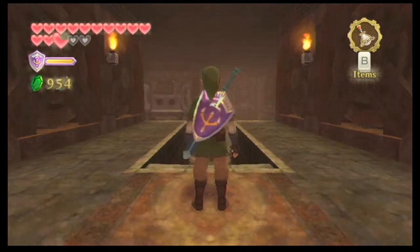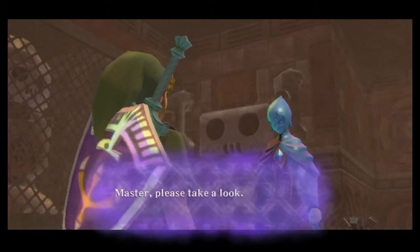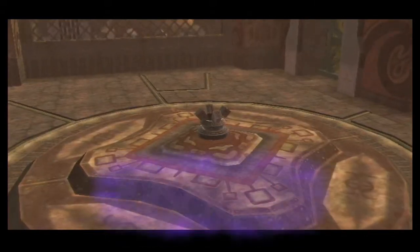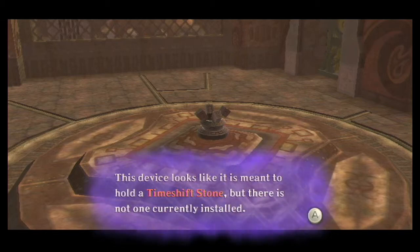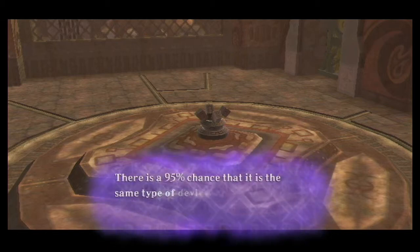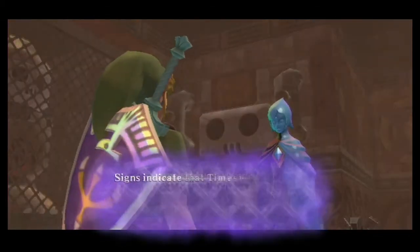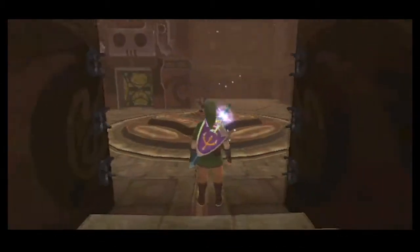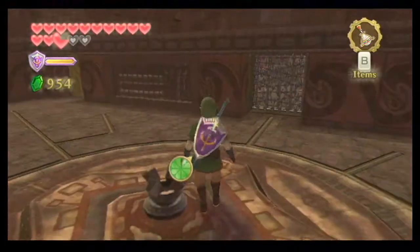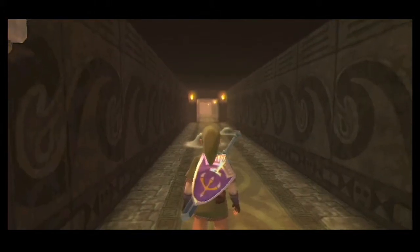Now we're in the pirate stronghold, which is basically a mini dungeon - kind of like the ice cavern in Ocarina of Time. Fi says this device looks like it is meant to hold a timeshift stone, but there isn't one currently installed. There's a 95% chance this is the same type of device as the ones in the neighboring mine, indicating timeshift stones were used in this facility as a kind of power source. We need to find a timeshift stone to bring over here.